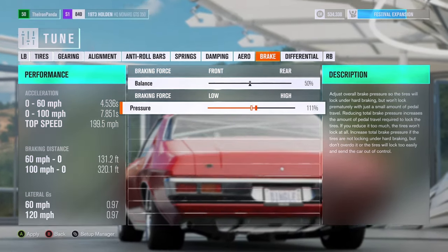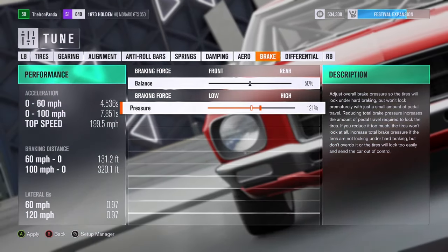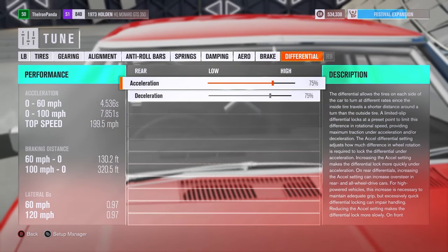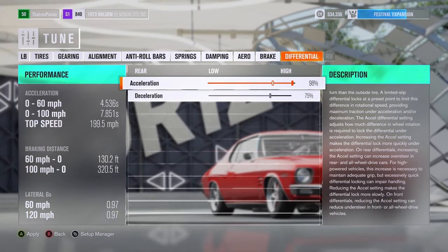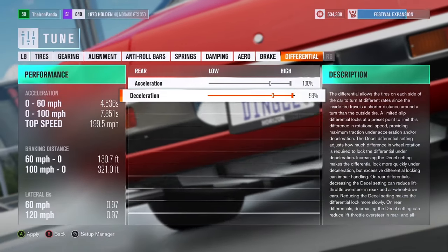Higher braking pressure is also important — maybe somewhere around 120. I don't know, but this is all preference really. I'm going to be perfectly honest with you: adjusting the differential has never changed the feeling of the car for me. This slider might just be in here for fun. Most people keep this at 100% or 0% — nothing in between. Maybe I'm missing something.